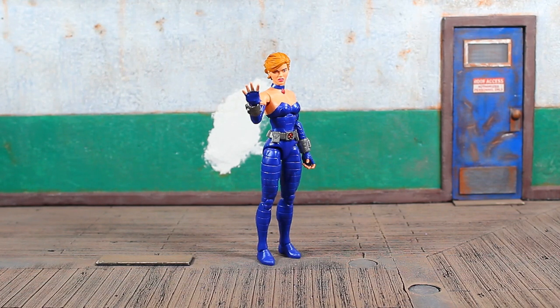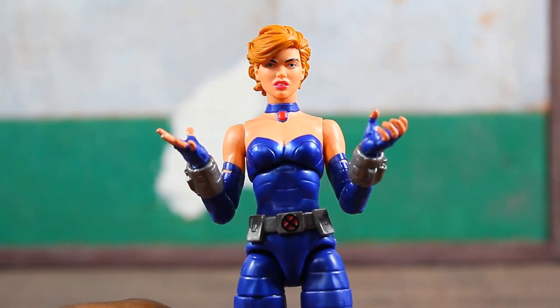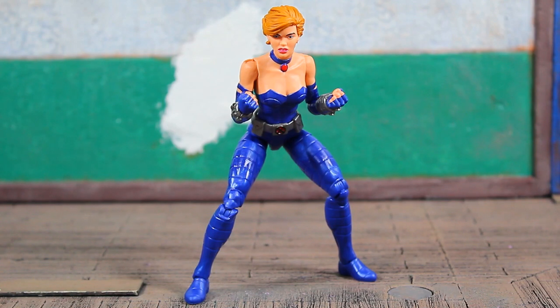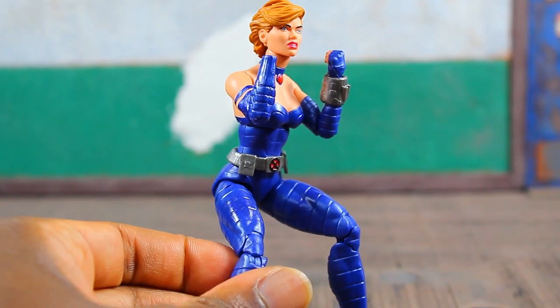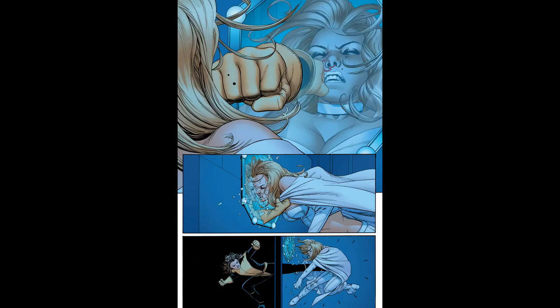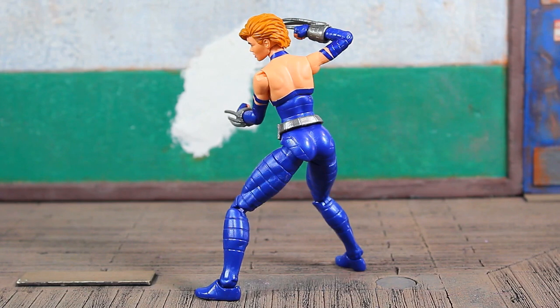Brand new head sculpt which looks pretty good. She has an open hand sculpt with fingers spread on the right and an open cupped hand on the left. Out of the package she was packed with two fists — swapping hands was no issue. The gauntlets are a separate part, so you can remove them and apply a second set with the claws extended. Soft pliable plastic for these — I wish they were harder so they wouldn't warp. May need the hot water/cold water trick to straighten them.